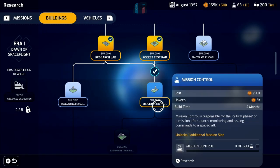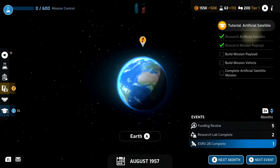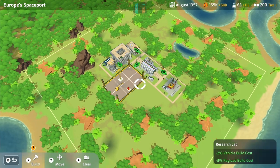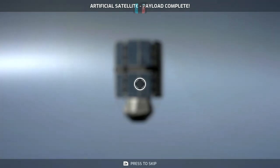Skipping ahead a month — the rocket test pad research is complete, which means we can now press X and we've got a tick there. We can either research the expansion to the research lab or, more importantly, we can now build mission control — which is responsible for the critical phase of a mission after launch, monitoring and issuing commands to a spacecraft. We'll build that. I don't want to build the launch pad just yet because I'm conscious of how much money we've got.